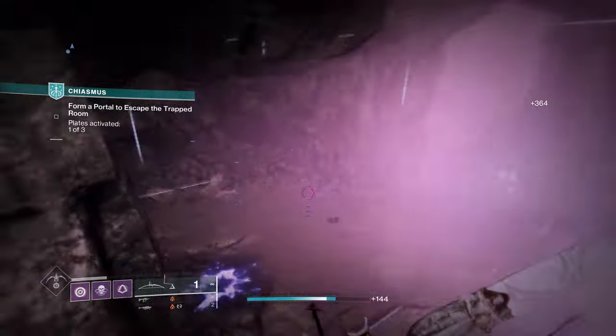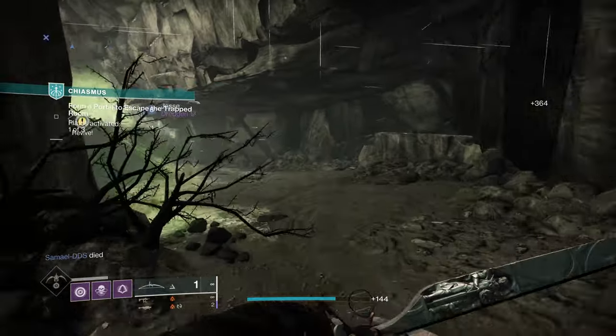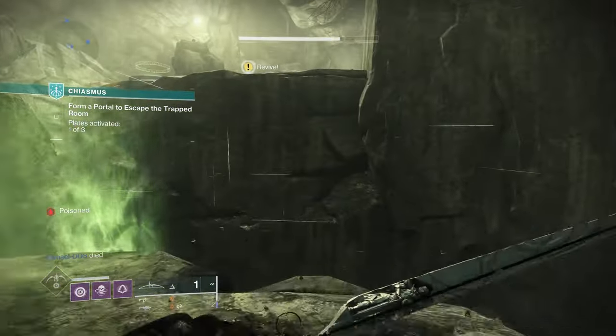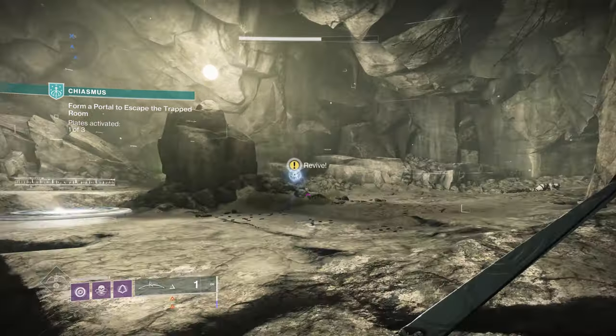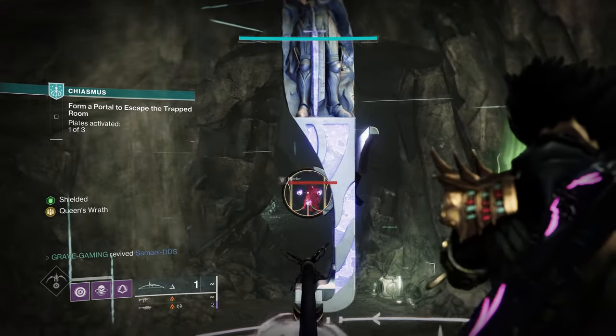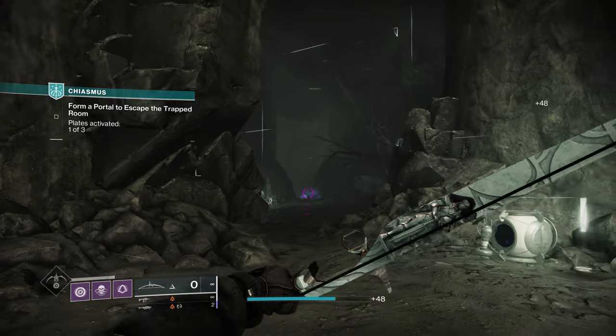Trench Barrel can now be activated by dealing damage with ranged melees. Trench Barrel was originally designed in a world where there were few ranged melee attacks and it wasn't desirable to make them even more valuable by allowing them to activate certain perks, but that no longer is the case and they're starting to open up those ideas.